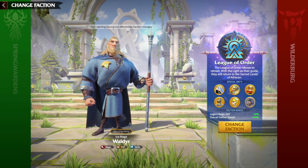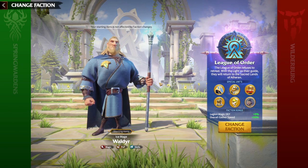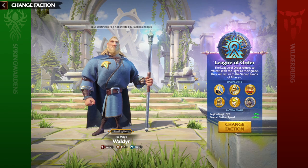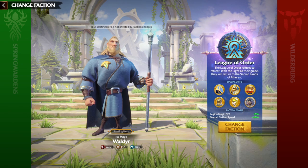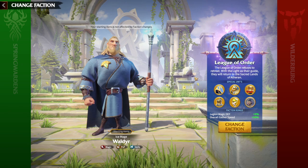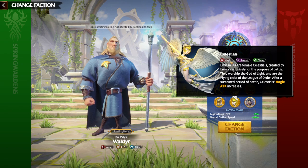Briefly speaking about faction bonuses, League of Orders' overall gathering speed bonus is great especially for free-to-play players and players just starting the game. One big notice: League of Orders is mainly a magic unit type faction. I would highly recommend playing as a magic unit for free-to-play players and beginners, simply because mages have the highest range in the game and it will be much easier to understand the game while playing in a more safe, ranged playstyle. The special unit of League of Orders is also a magic unit — Celestials — which have the highest range in general.